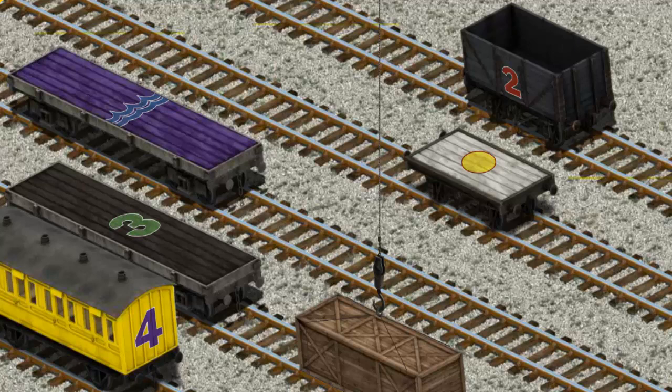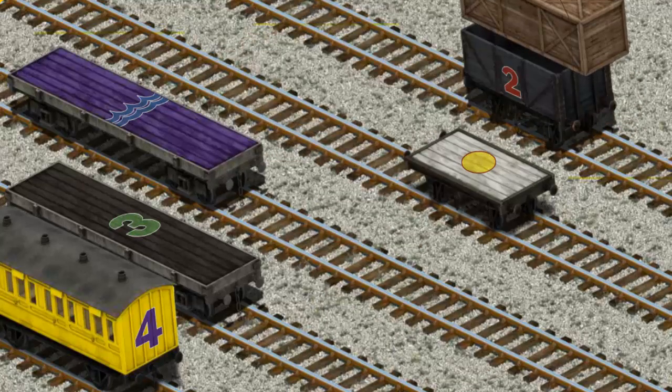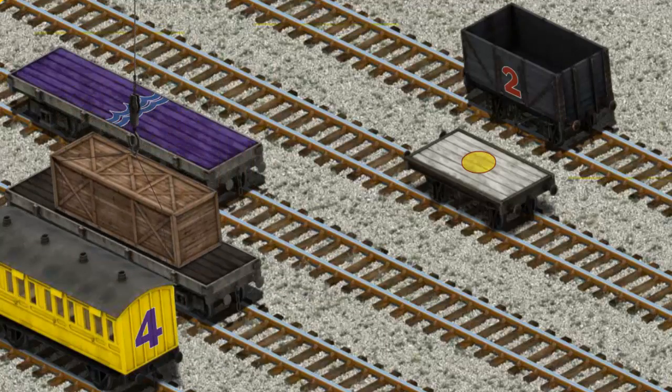Help Cranky find the black flatbed with a green number 3. Try again. Show Cranky where the black flatbed with a green number 3 is. That's it!